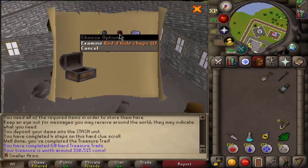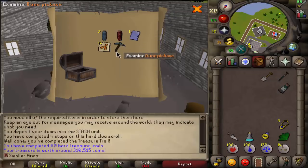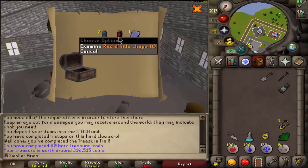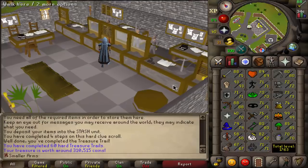I thought those were Zammy chaps but oh well. We got an ancient page. Overall this is actually a really good clue — 310k total. Just wish those were Zammy chaps, that would've been nice. Anyway, till next time guys — see you later, peace out!